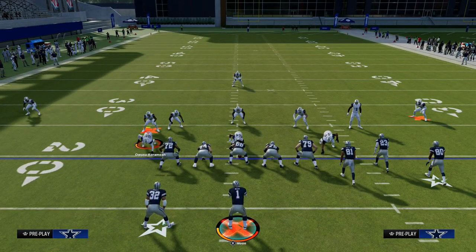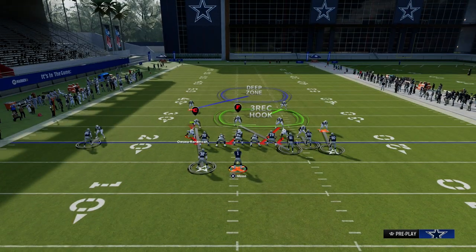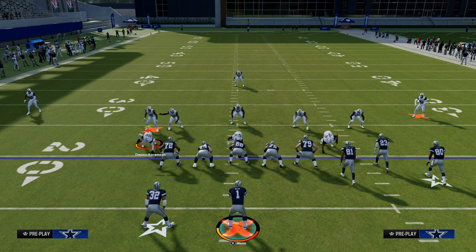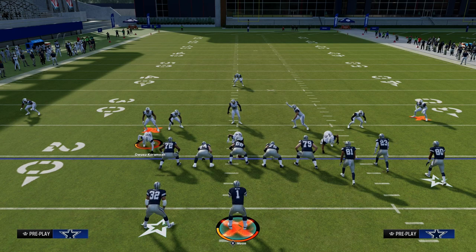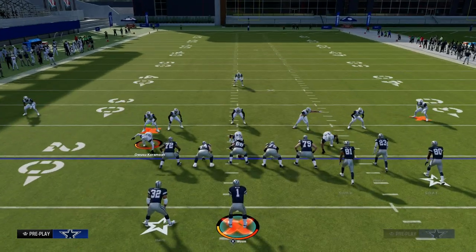I'm going to audible to cover three. As you can see, the safety kind of rolls down in the defense. Now there are some combo concepts like cover one robber that do kind of look like cover two. But generally speaking, most of the time if you see a single high safety like this, it is either cover one or cover three. The next big tip for identifying coverage pre-snap is taking your eyes and looking at the outside corners — specifically the solo wide receiver side corner in a gun bunch formation, though you can apply this to really any formation.